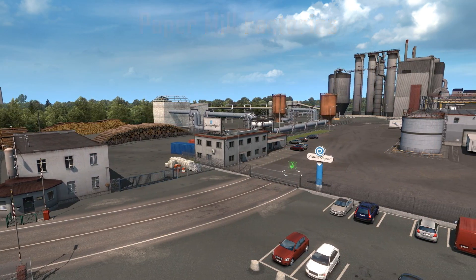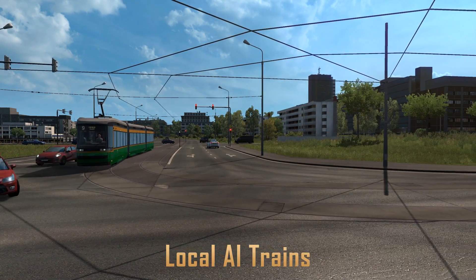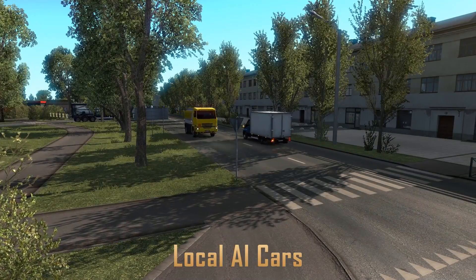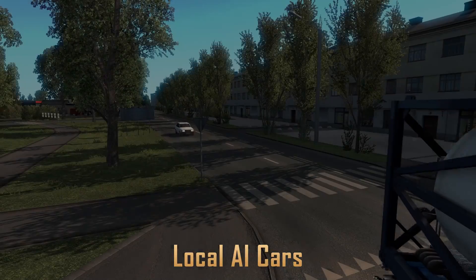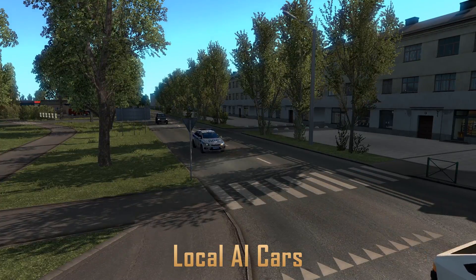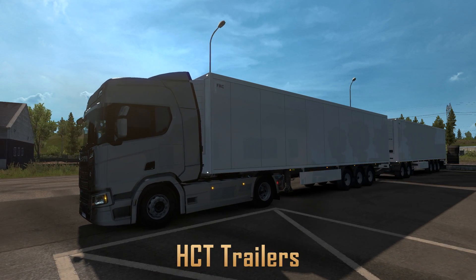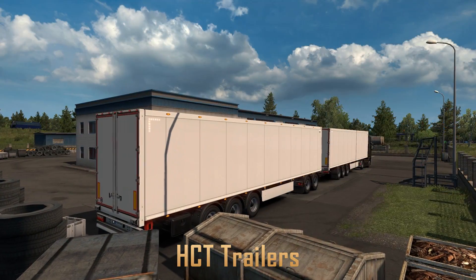For the new 3D assets, we also have new local AI trains, trams and traffic cars made for each country. For gameplay features, there are high capacity transport trailers for Finland, which include two long semi-trailers attached to a tractor unit.